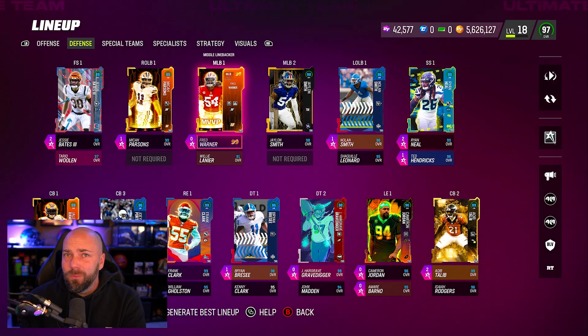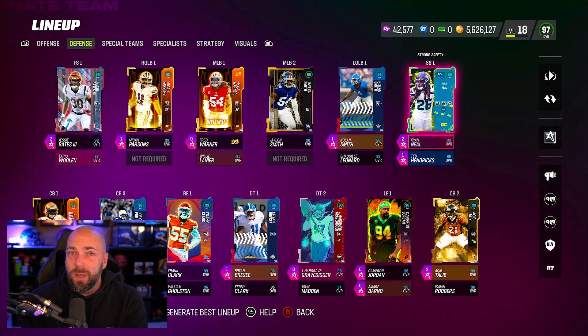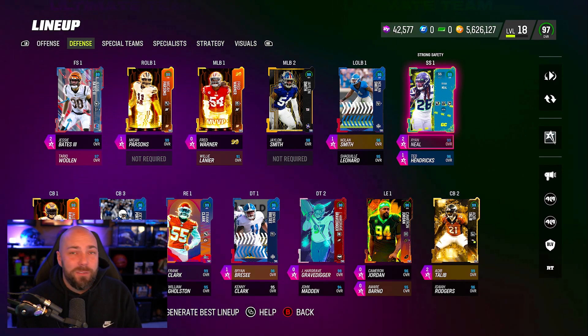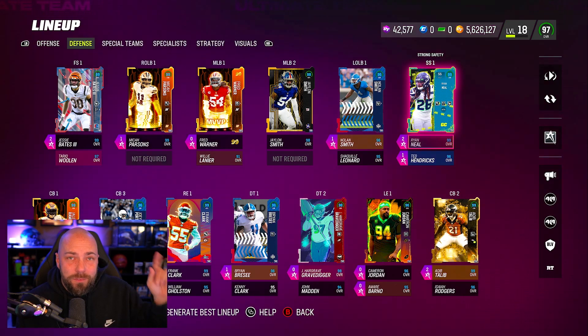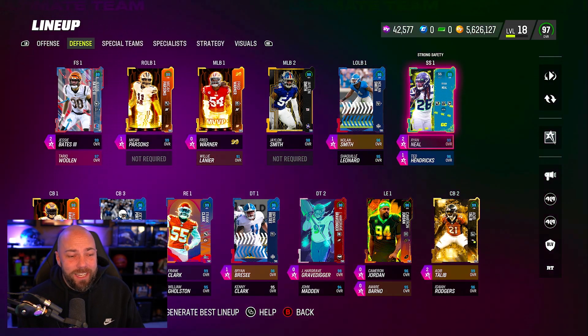We got to cash out there. We added old Jesse Bates again - basically a rental - and Ryan Neal got down to rental price as well. For me, rentals are like 450 and under for an LTD. So we got them and we're checking off lists of 99 overalls that we need to get on here now.